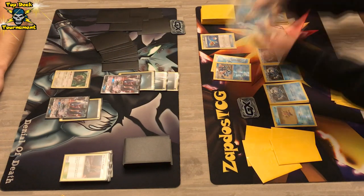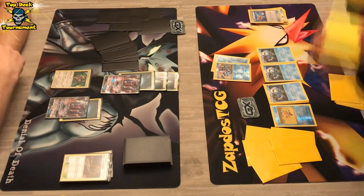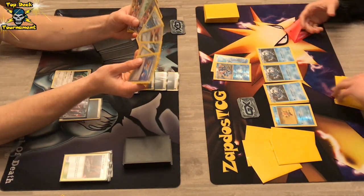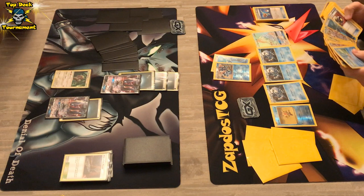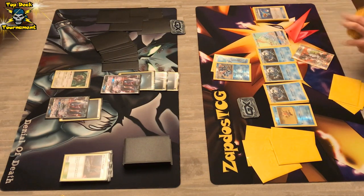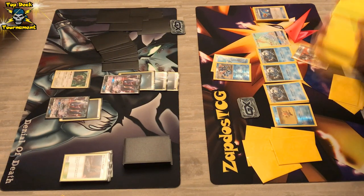The active Greninja also gets an energy. We see Field Blower for the Altar of the Moon and then Super Rod getting back some resources. In this situation he can start going for Shadow Stitching, which locks abilities. But he might just automatically one-shot regardless. We're gonna see a Moonlight Slash for 80 damage. And there's Tapu Lele — the secret rare Tapu Lele gets thrown on the field. Wow!